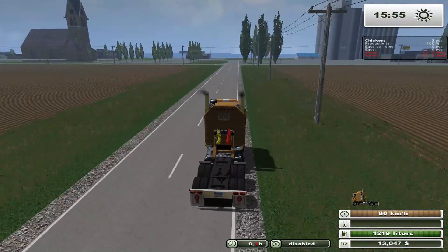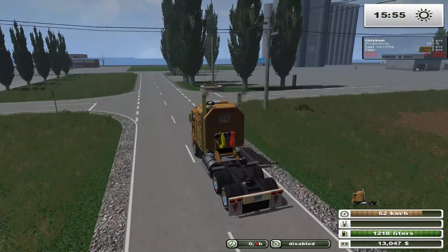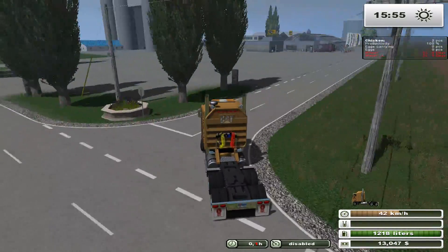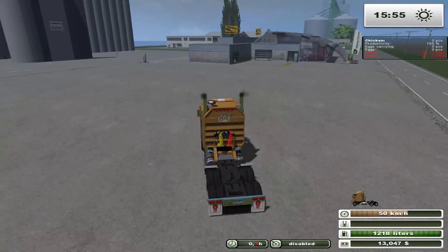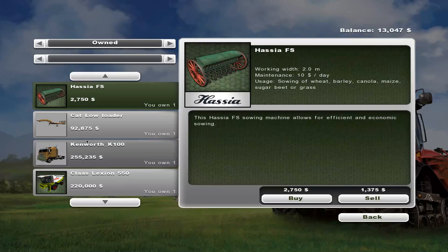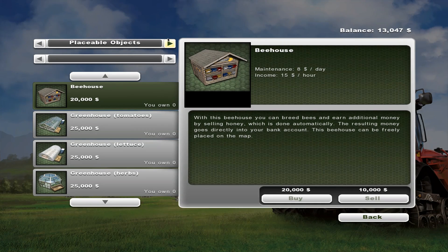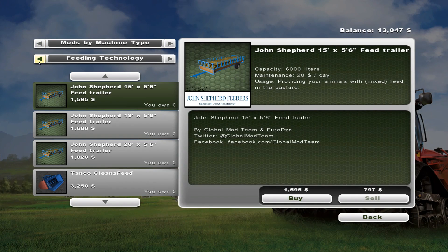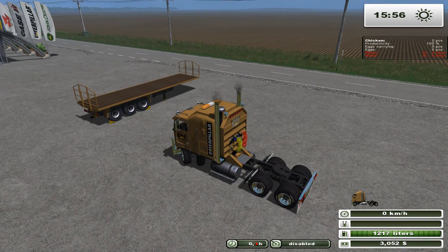Farm shop's right there. What we're going to do is pick up that auto-loading trailer. Let's put the parking brake on and do a little shopping. What we're looking for is the Vailing technology trailer right here — holds 60 normal bales, 22 round bales, and 12 wool pallets. Let's go ahead and buy that.